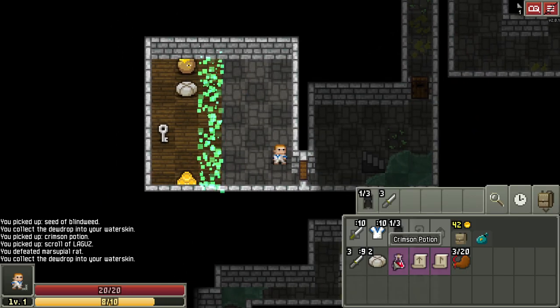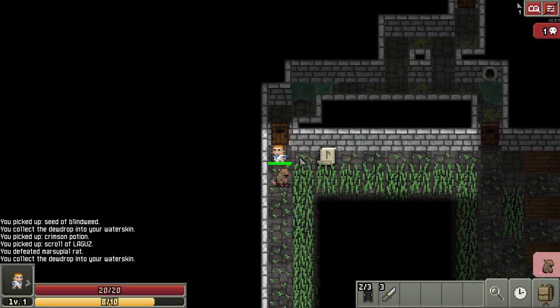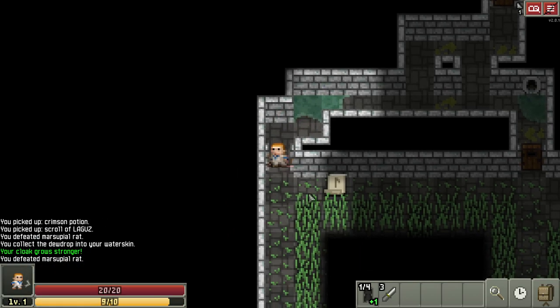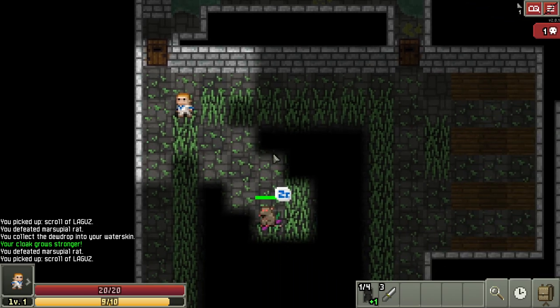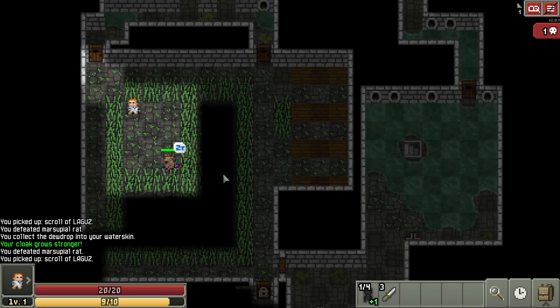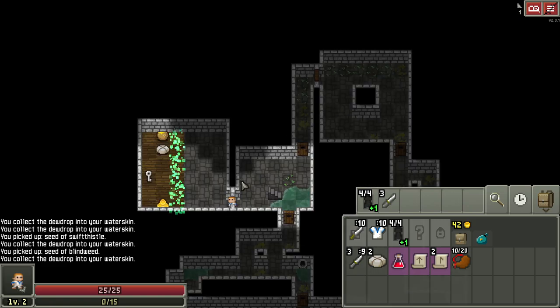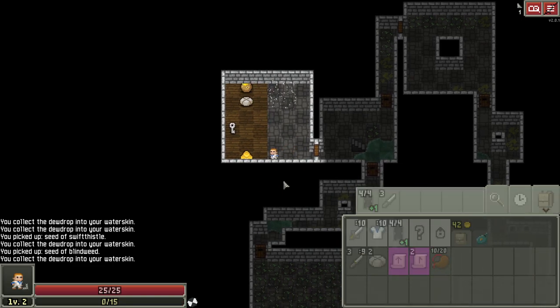Did I get any potions yet? I did — this could be frost. I don't know. I will check the rest of the floor and see if I pick up any other potions. I explored the whole floor — there's a locked door there with the key behind it, no other potions as far as I could see. And since it's floor one, there should not be any hidden door, so I feel safe to just throw this up here. And yeah, it's the frost potion — fantastic.